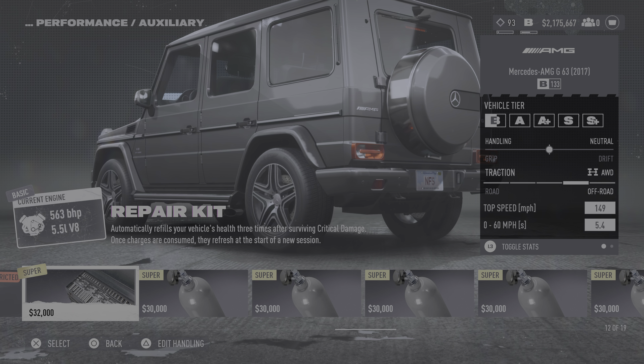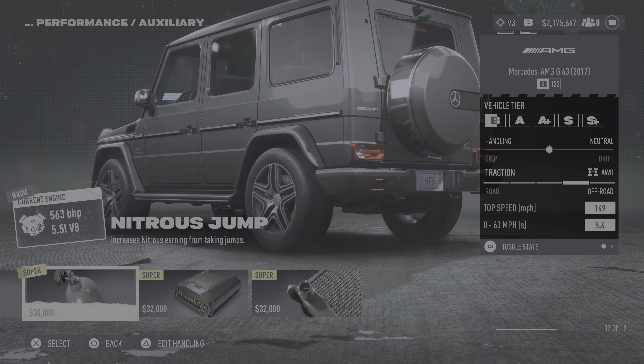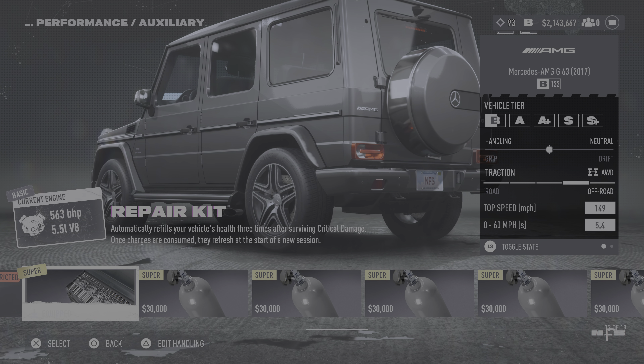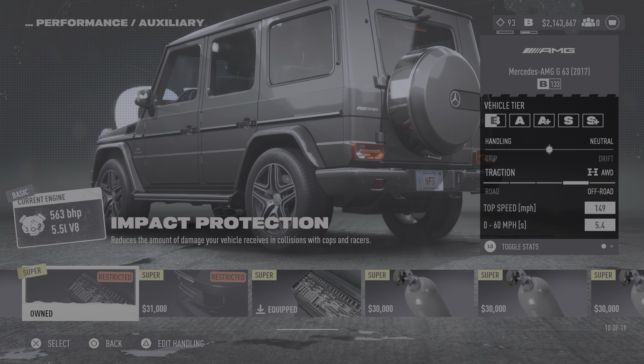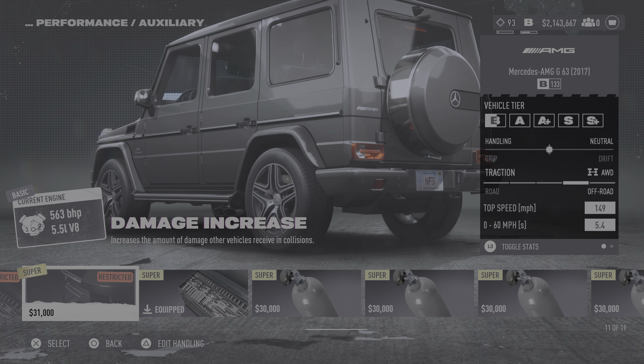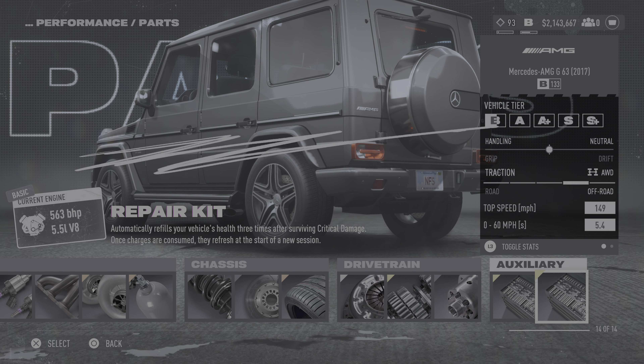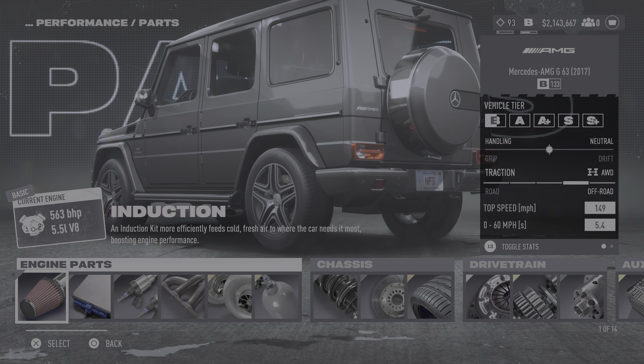They've also got Repair Kits — it automatically refills your vehicle's health three times after surviving critical damage. Once charges are consumed, they refresh at the start of a new session. So you want to equip a Repair Kit. These two combined — Impact Protection and Repair Kit — are the way to go. Impact Protection keeps you secure, and the Repair Kit heals your car when it reaches critical damage, giving you a chance to survive instead of hunting for a gas station.